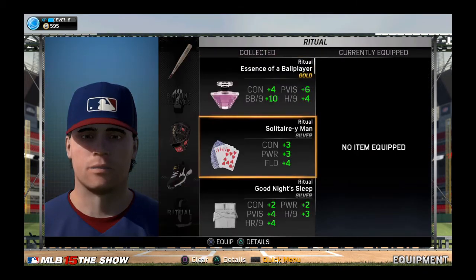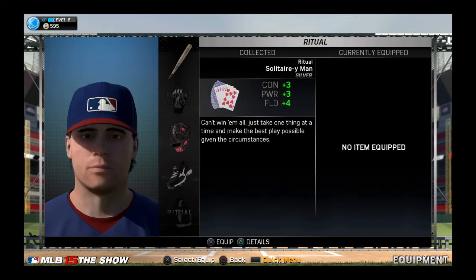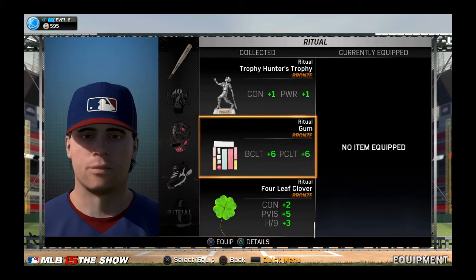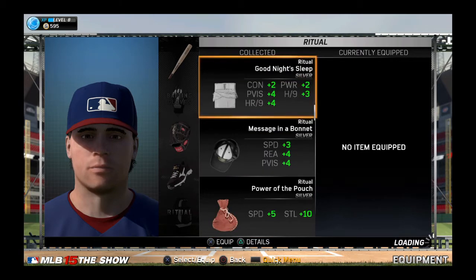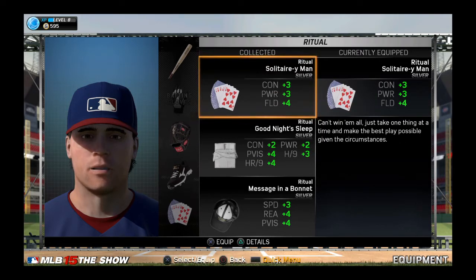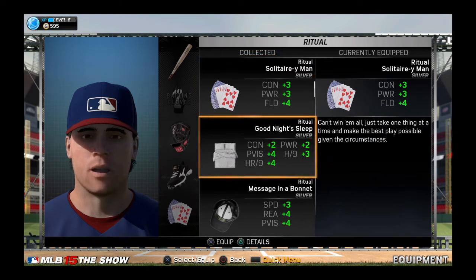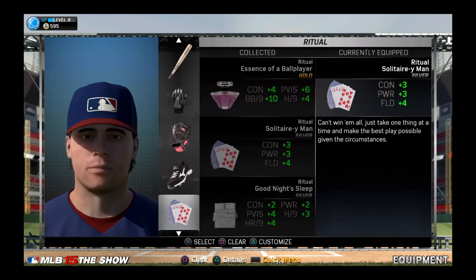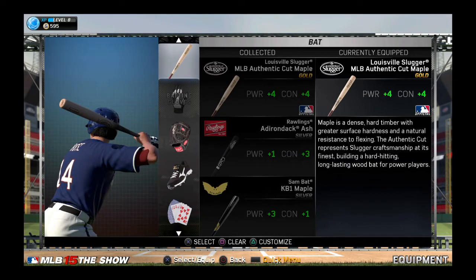I go back and make it white — you can't really tell the difference, but you know if you see him walking it may look a little weird, so I'm gonna change it to black later on. Now I'm gonna give him a ritual item. I'm gonna give him the Solitaire — I feel it gives him the best upgrades on the attributes. Most of the other ones just up the pitching, including the Good Night Sleep and Essence of a Ball Player, which I don't think is right.